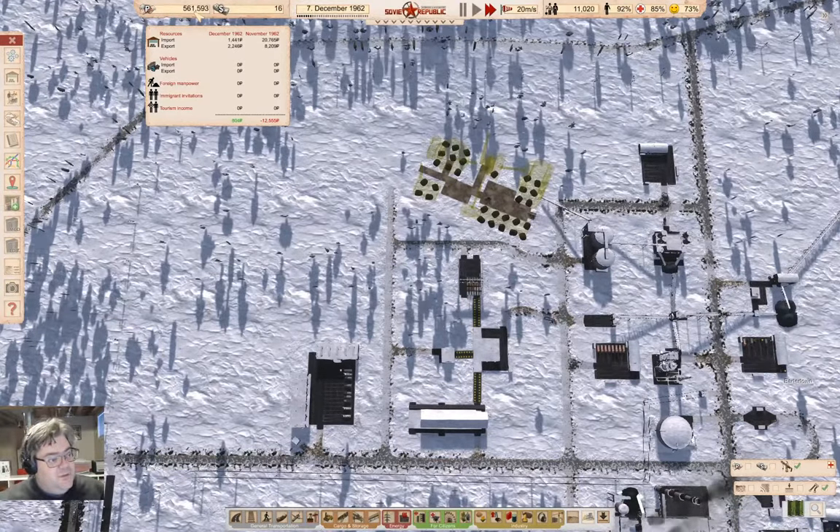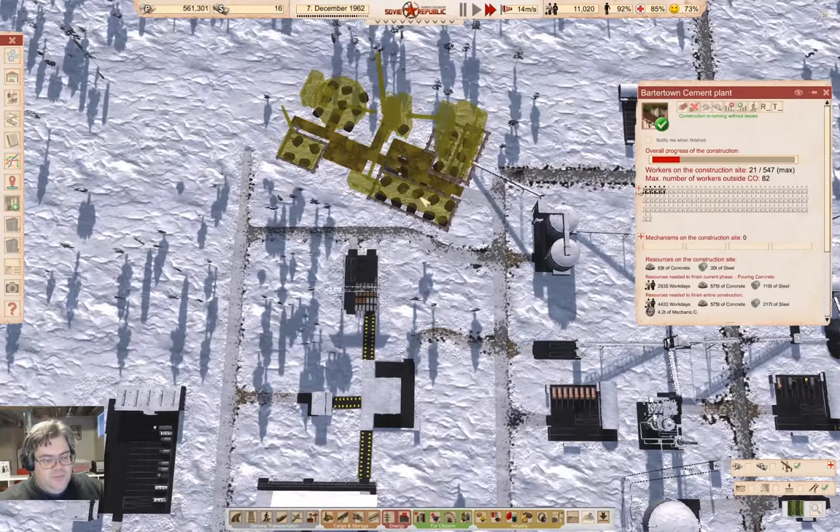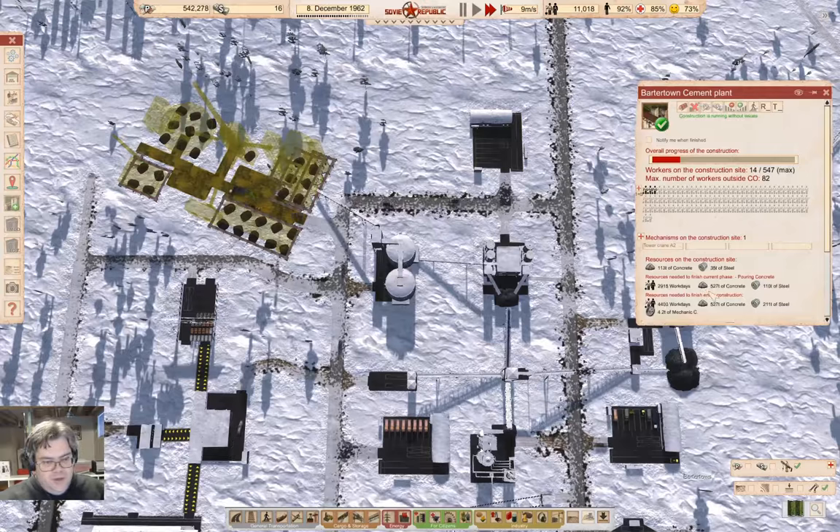Notice that we're actually ahead of imports right now. We're not going to stay that way because we're building something that's using boatloads of steel, and that's expensive. We need cranes to come in and our concrete purveyors here are busy bringing concrete in. We need 110 more tons of steel, and there's another step after that with steel and mechanical components.